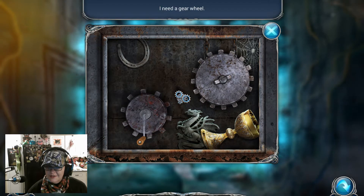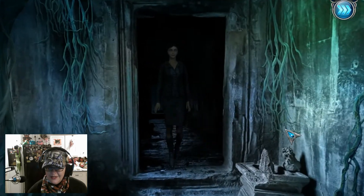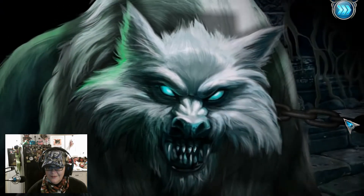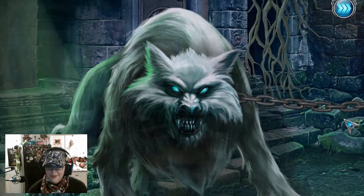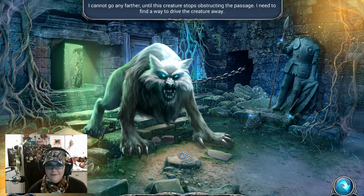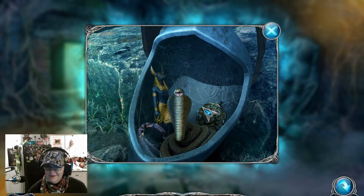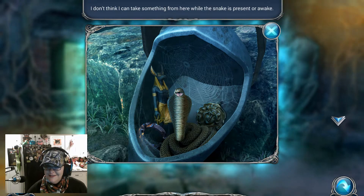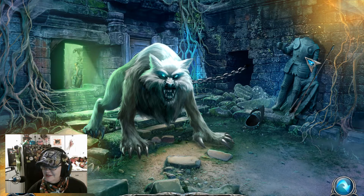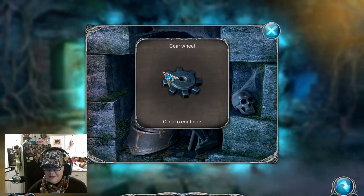We're going to need gears here obviously. Need a gear. Oh, puppy! Puppy, puppy, puppy — can't go any further. Let's look in here. The little hissy's mad — everything's mad in this cave. We can reach in there and get the gear. Can't go any further, can't walk around the puppy.